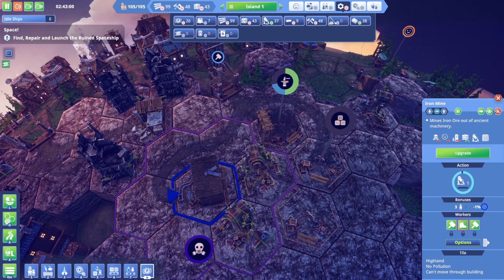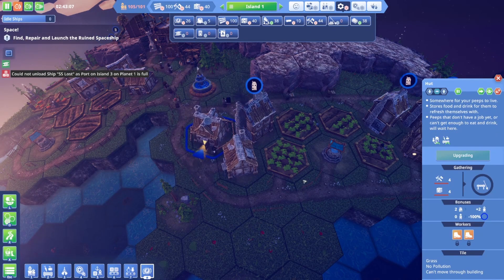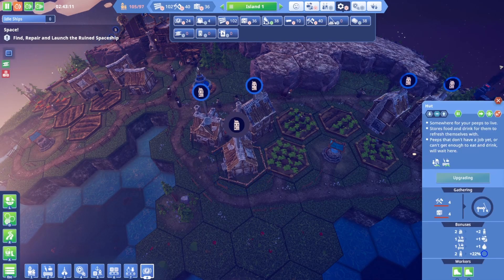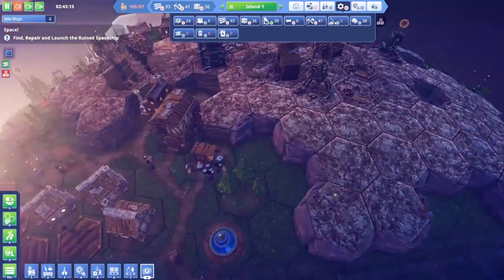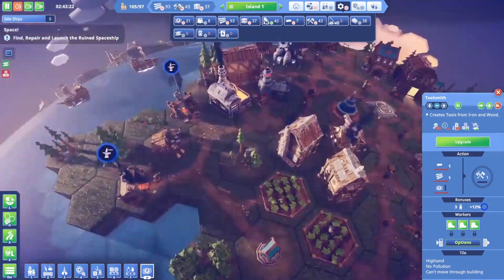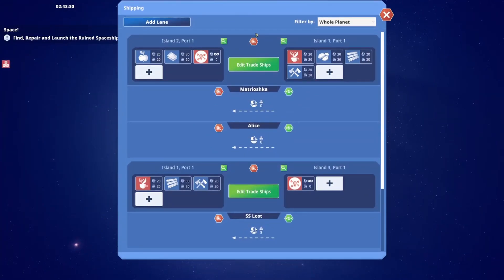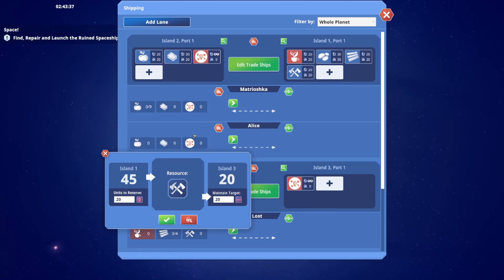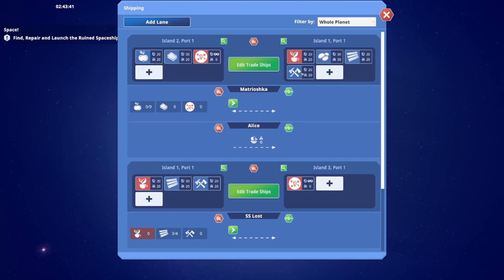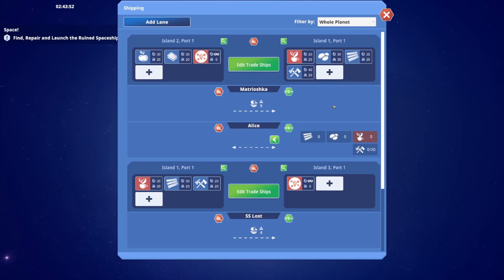Slightly unhappy workers - just slightly though. Let's upgrade a couple more huts here. Everything's going pretty well. We're making extra tools now - we need more because our other islands don't have enough. Let's check our shipping - hold 20, give 20. They have 20 going to island two and three, but they need to have 30 over there - let's put it up to 40 because I need 30 for the rocket and I'd like some left over.